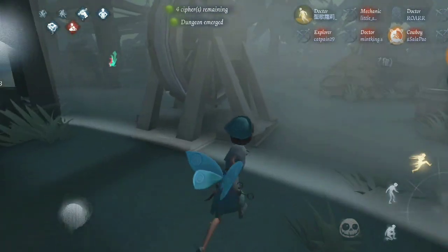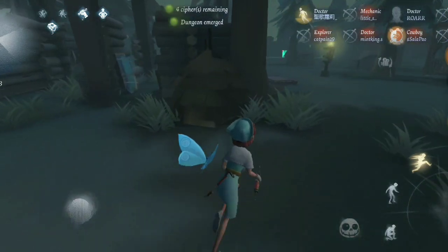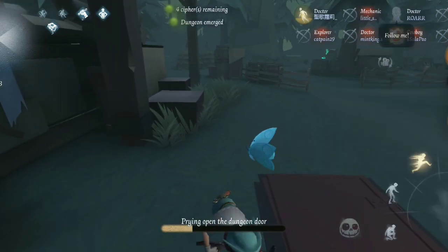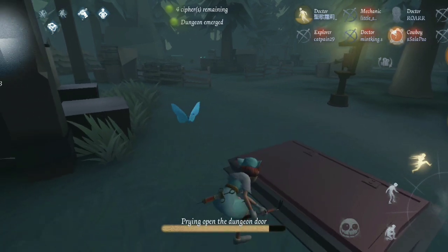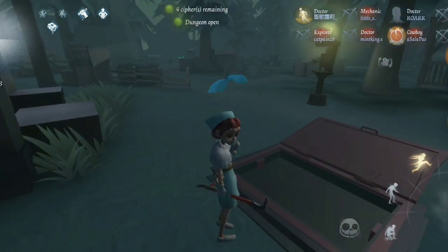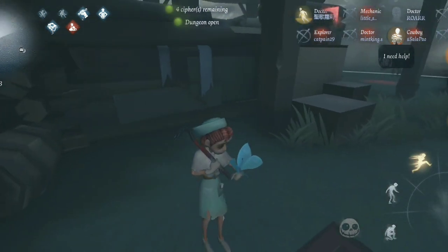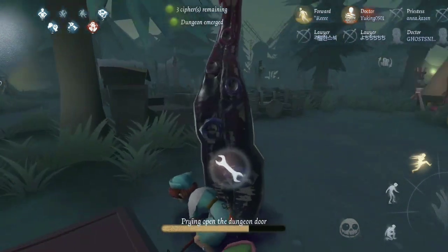On this map there are 5 different dungeon locations, so you need to memorize them. This is the location of the dungeon — it's pretty easy for this one. Don't forget to notify your friend. Remember, after you open the dungeon, the hunter nearby can hear the sound of the dungeon being opened. So let's jump. With this crowbar, you can escape together with your friend.